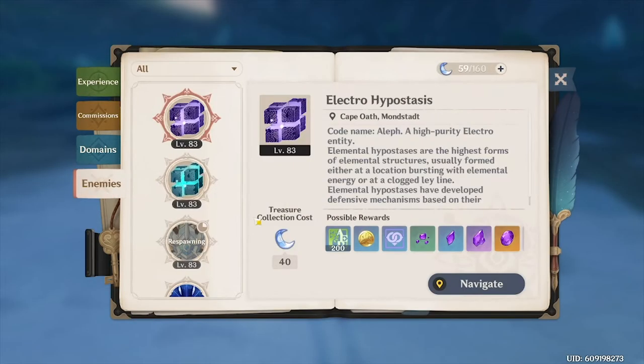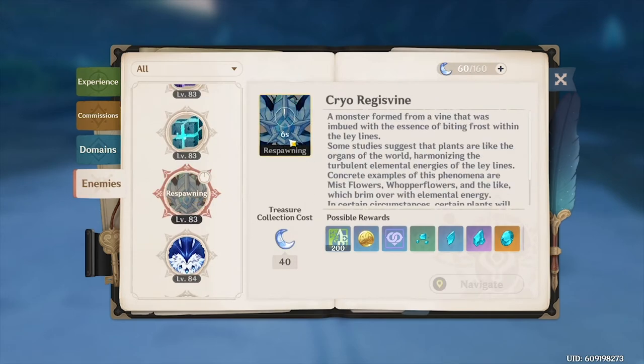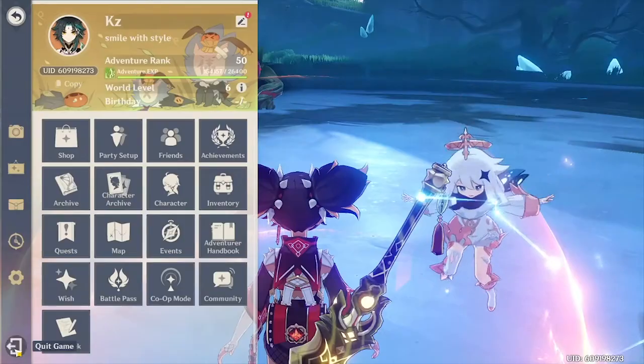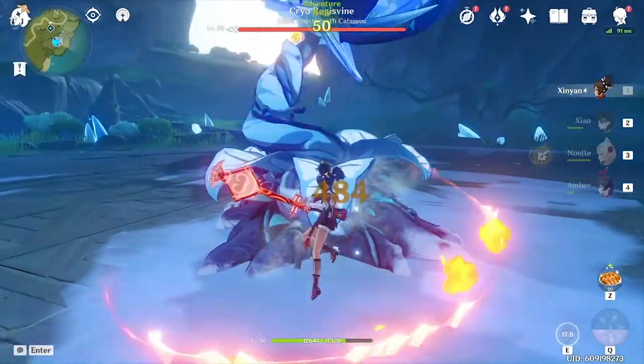This is a convenient tip if you want to farm one specific boss. Just after you defeat it, watch its cooldown in the adventure book, then exit the game and log back in. This method will keep you in the area so you don't have to do unnecessary teleports — you'll already be right there when you log back in.